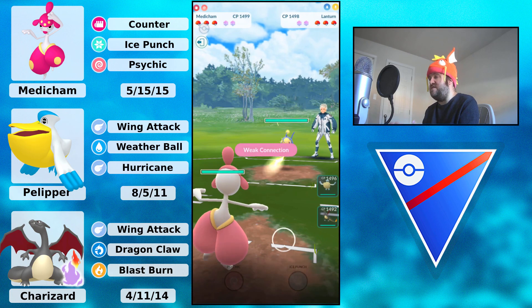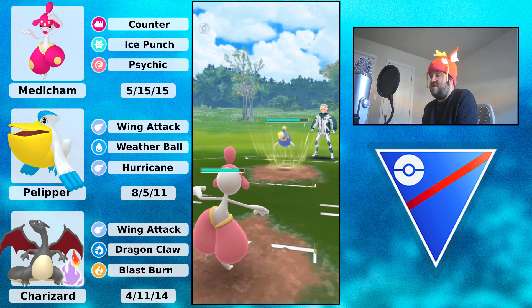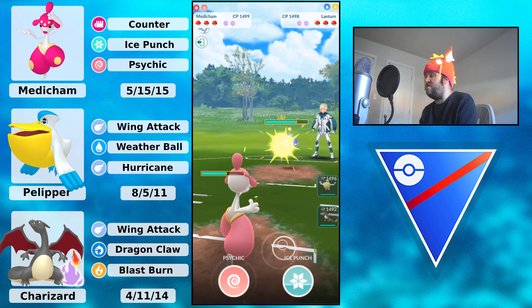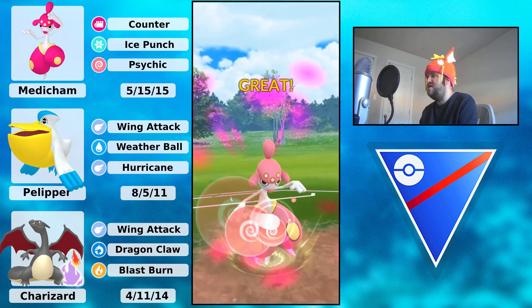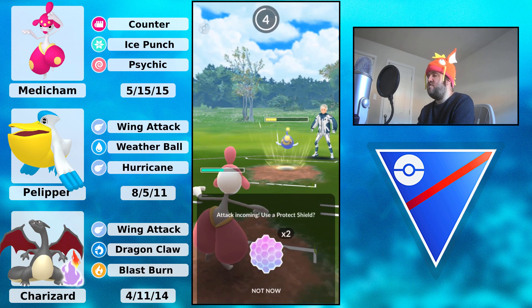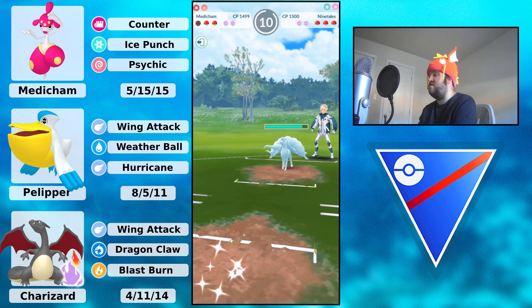You'd much rather have this now than in the back, because you'd rather have the Lantern in the lead. You don't want the Pelipper on it, you don't want the Charizard on it — so this is totally fine. They do throw the Surf. A little bit trickier if you don't have the Power Up Punch on the Medicham, but this is still fine here. They're going to be able to throw another Surf, and Medicham doesn't have to shield it. They do switch out into Ninetales.